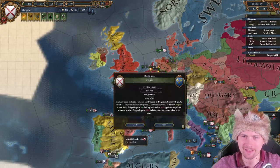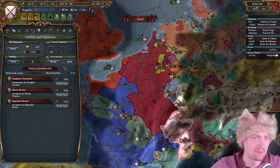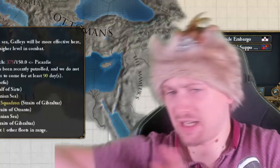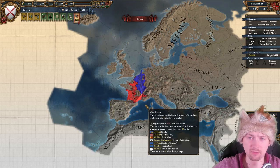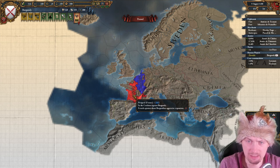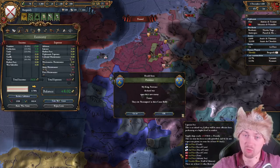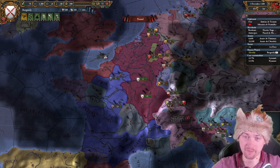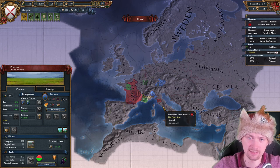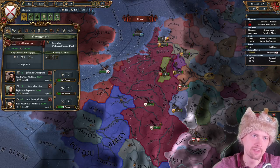France just joined the coalition — they're breaking all the rules! First of all, they have a truce with me, so in 1.34 they couldn't join the coalition, but here they can. And second, they only had 30 AE — you need at least 50 in 1.34 to join a coalition. Why did Provence declare war on France? Of course they can't win. Why are AIs doing these suicide wars — Provence against France, Papal State against Austria? And our ruler just died, so we're left with a ruler of stats 2-0-4.